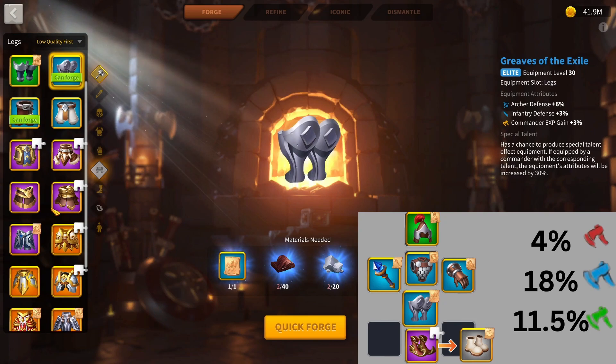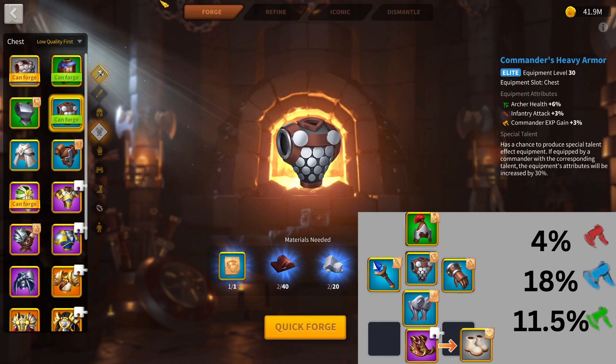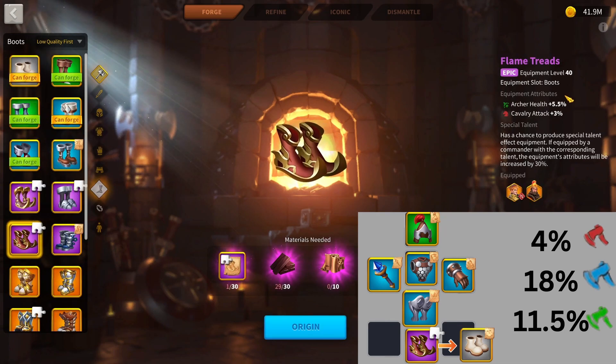The main upgrade you'll be doing is the chest plate — going from the chain mail to the Commander's Heavy Armor. Very good upgrade here: you're getting 6% health, and you're getting towards that stage where you're getting a lot more alliance tech, which means a lot more attack. So I would be trying to drop off the attack pieces as often as I can. I would also be looking into your boots as your second most important upgrade — the Flame Treads. They are really, really good, and I would be getting them for every single player. They are great up until the end game.